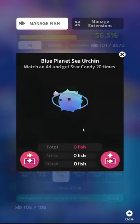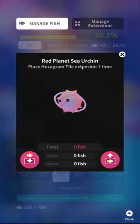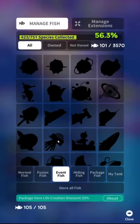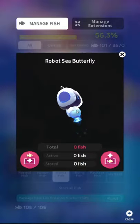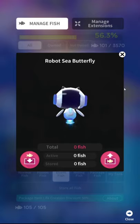Anyway, back to the fish. Blue Planet Sea Urchin. We're kind of running this a little bit thin. Watch ad 20 times — oh, that's rough. I've heard there's multiple ones that are just like that. So again, none of the fish are hidden. This one doesn't have an explanation yet — I assume this one just gets an unlock added later. They always do this. I don't know why, it's so dumb, but whatever. The new developers just kind of suck.